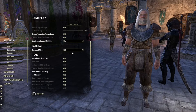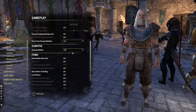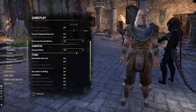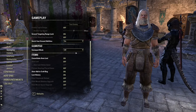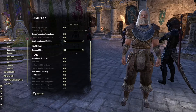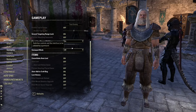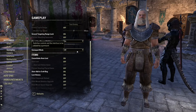Ground targeting range lock off — quick cast, I like this on. So things like with your bows, hail, anything like that, you're not going to have to click the item, then click where to aim, and then continue along. It just goes off as soon as you hit the trigger on your keyboard — you click the skill and it fires based on where you're looking.